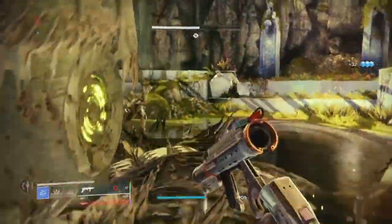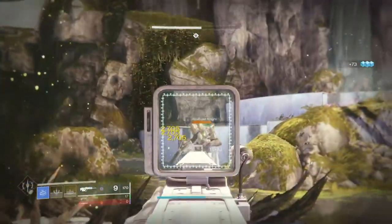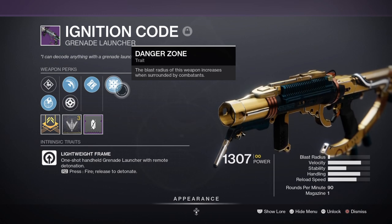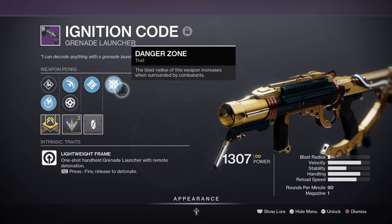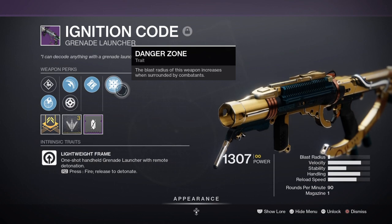The Danger Zone perk can be found on either the Ignition Code Grenade Launcher or the Empty Vessel Energy Grenade Launcher. The perk states that the blast radius of this weapon increases when surrounded by enemies. Just like the Surrounded and Threat Detector perks, the perk activates once three or more enemies are near you, and once triggered you will see it activate on the bottom left of the screen. You will only see this appear once surrounded and not when you fire your round to activate it.